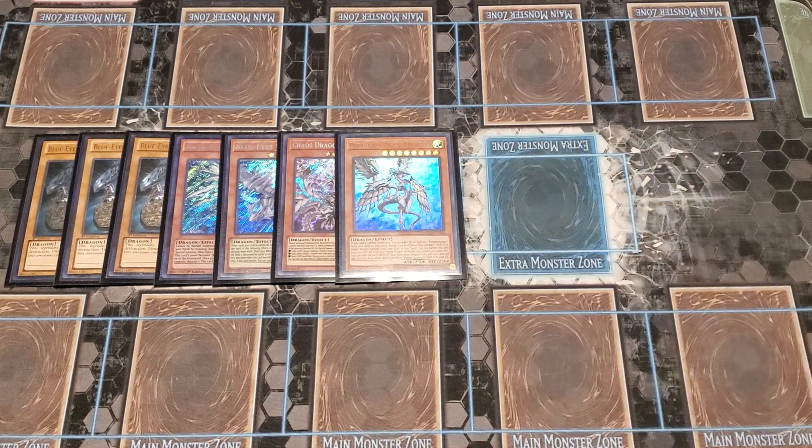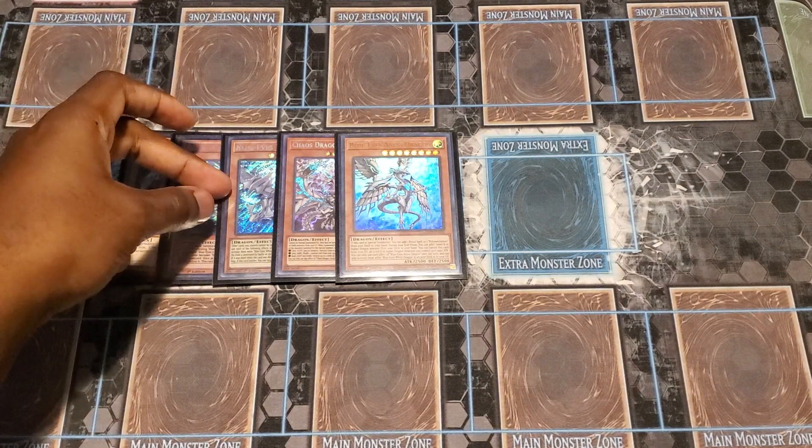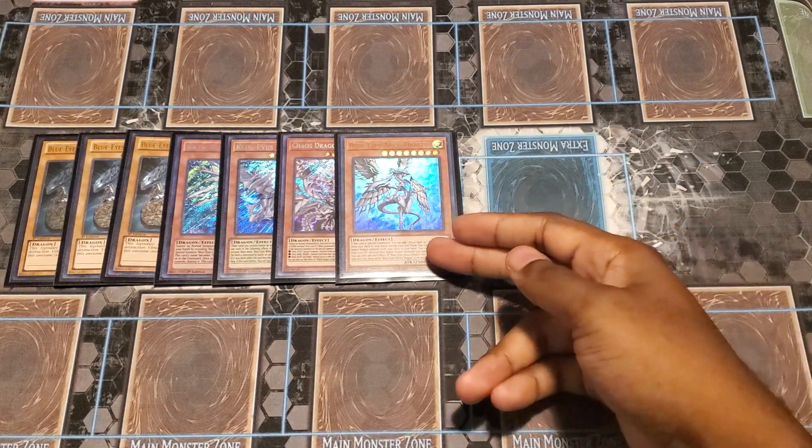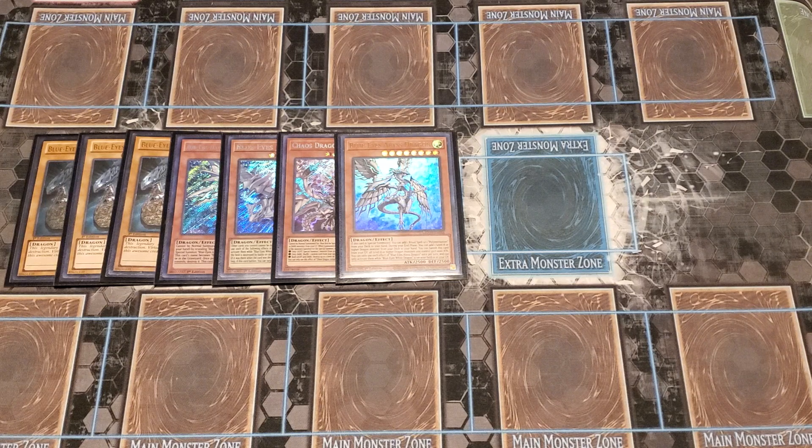Next is the Blue Eyes Abyss Dragon. This card will help search out your Polymerization or your ritual spell — in this version we're only running the one Poly. Its other effect: while Blue Eyes is on the field or graveyard, you can search out a level 8 dragon. And during the next turn while it's in the graveyard, you can banish this card and all dragons you control gain 1000 ATK. So say you have Blue Eyes on the field and something from the extra deck — you destroy something, Blue Eyes Jet Dragon activates, revives itself, and it'll come out at 4000 ATK because this card doesn't specify cards you currently control.